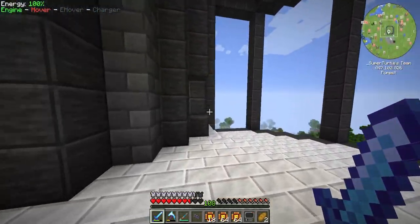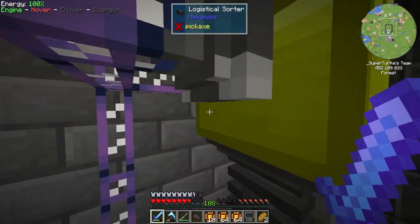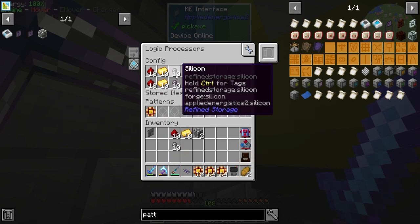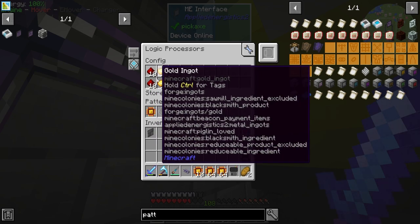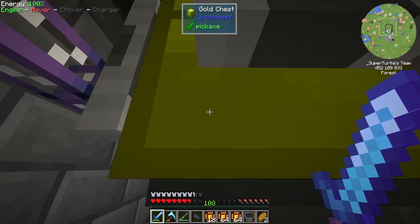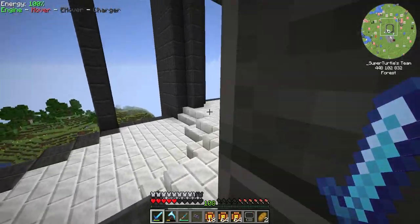If we come up here and go to our ME interface and set this to have 10 on hand, this to have 10 on hand, and this to have 10 on hand — what that does is it allows the pattern to keep at least 10 of those materials available at all times. Let's see if that fixes it.